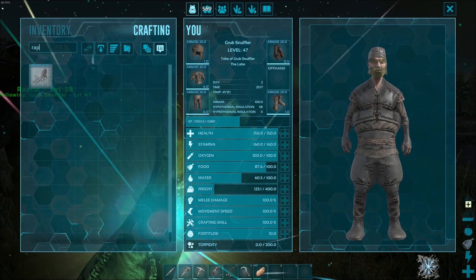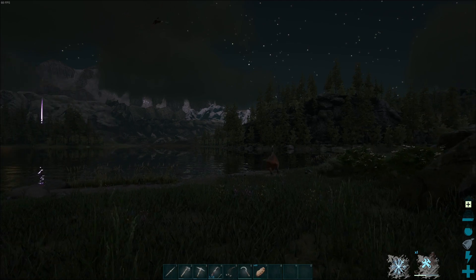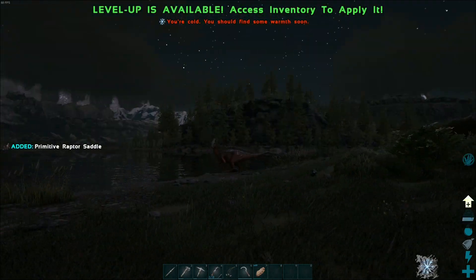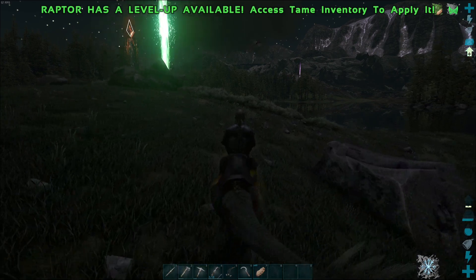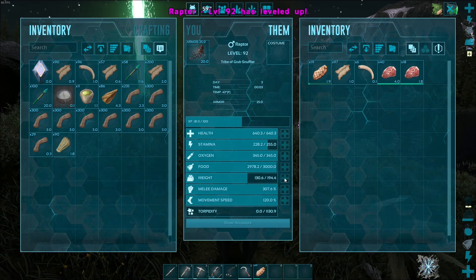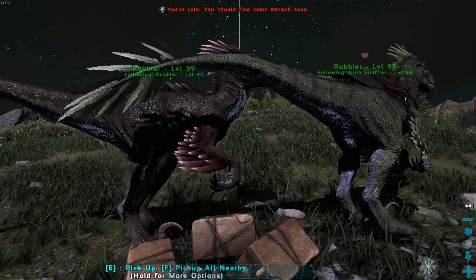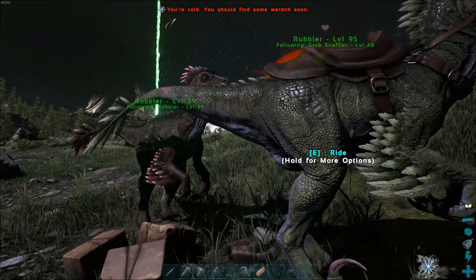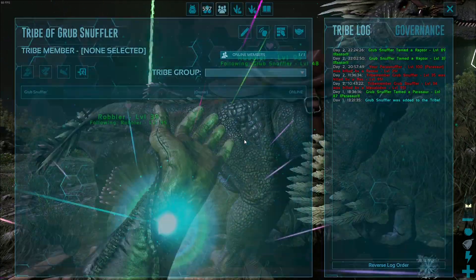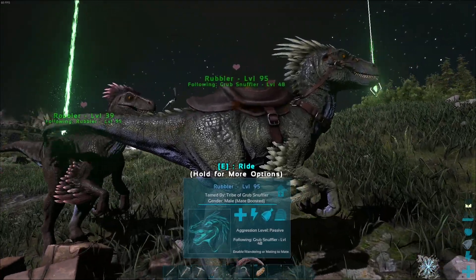There's the Rexes. Bad time to craft the saddle. How is their stamina? Their stamina is actually pretty good, so carry weight's the major issue here. So I could go for a Rex knock right now — preferably we find a good one if we're going through the effort. Rubbler and Robbler have joined the tribe of Grub Snubbler. That's official.